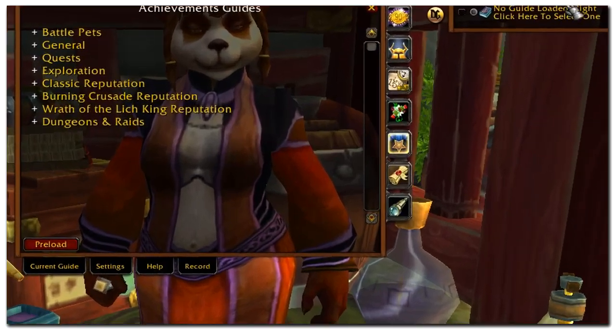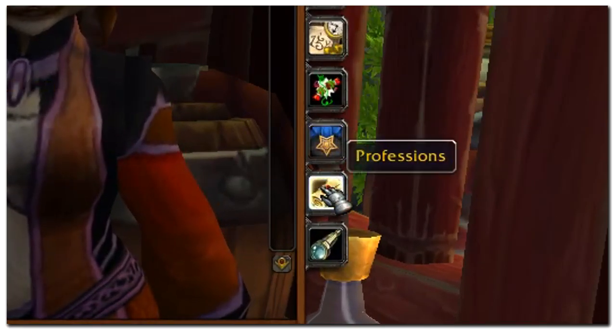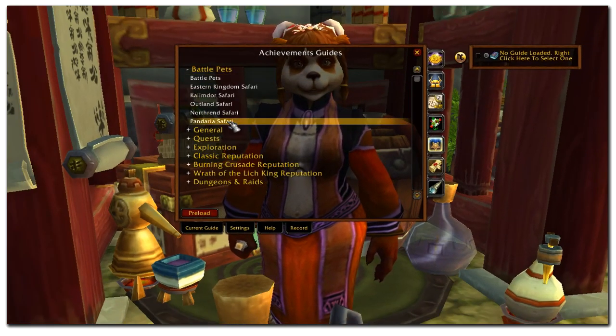Doogie Achievement and Profession Guide is the ultimate tool to cover the rest of your gold in World of Warcraft. The Achievement Guide will cover a variety of different aspects of WoW and it will provide you with the same quality, step-by-step instruction that you would expect with our Leveling Guide.